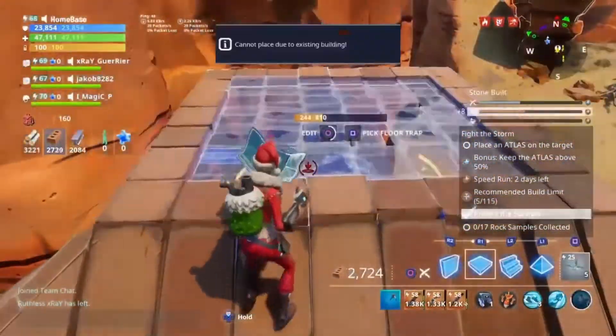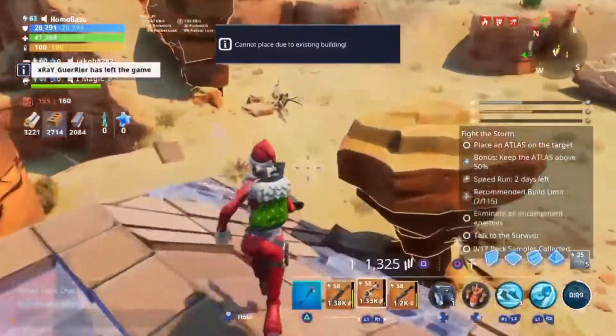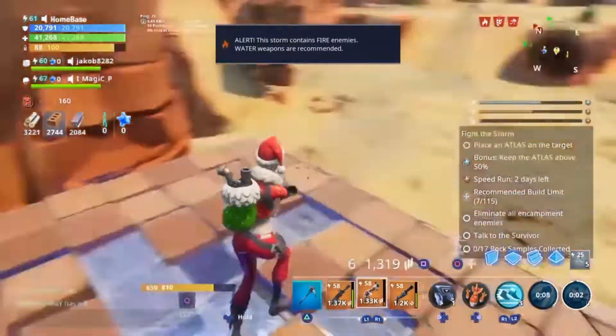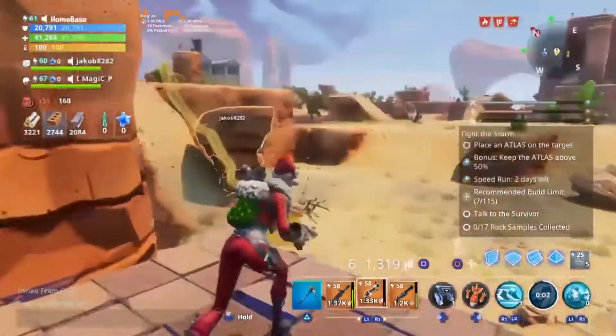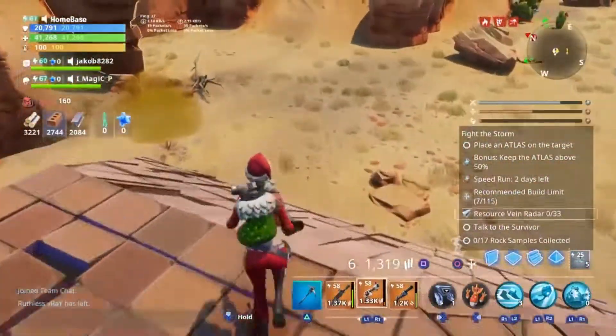You want to do this simple build — it's really easy. This is going to be how to defend the atlas, really easy. So let me break this. But yeah guys, if you are in Canny, or Plankton, or Stonewood, this build is going to work guys. So you just want to do exactly what I did.